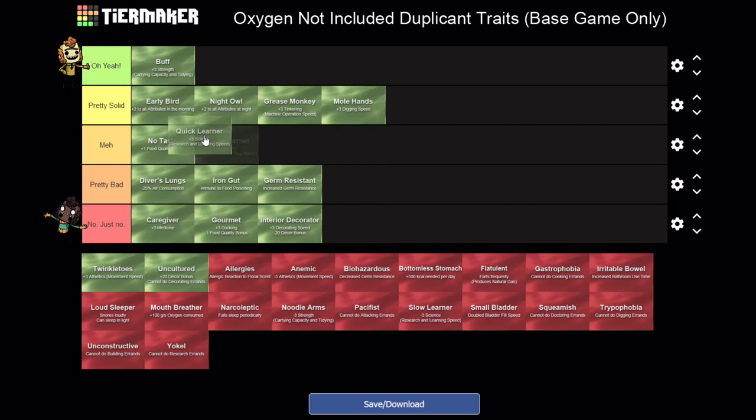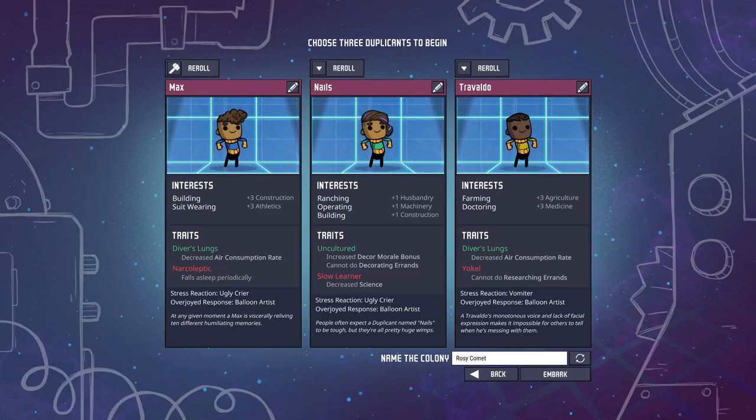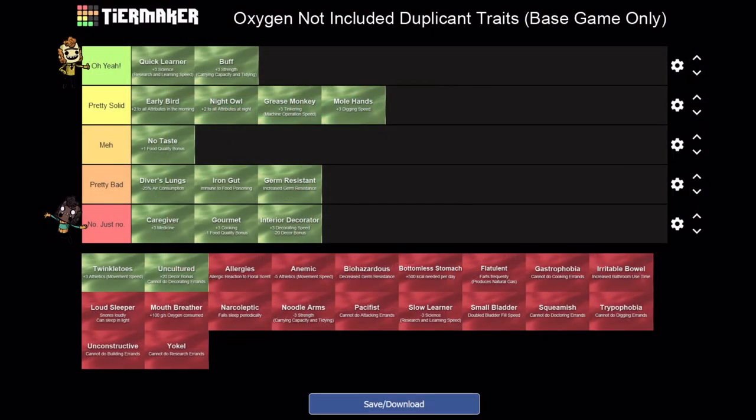Quick Learner - this one's probably the best one in the game. I'm sending this one straight to the top because this is going to make your dupe just better the whole game no matter what they're doing. This would be appropriate on anyone, and especially at the beginning of the game if you put it on your researcher - your first three dupes should probably be a miner, a builder, and a researcher, and that researcher will speed run a lot of things. Quick Learner is amazing for your researcher and really good for anybody else.